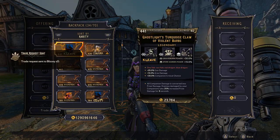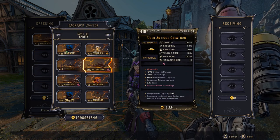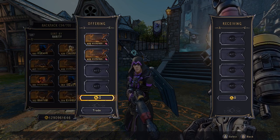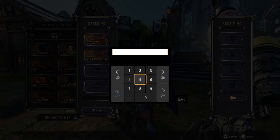From there, you just want to give them the items that you're going to duplicate. As an example, I'm gonna duplicate this random sniper here, and you can see I already have a few of them since I've done this glitch a few times.